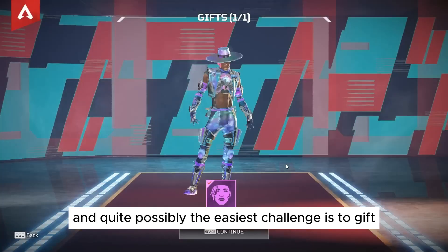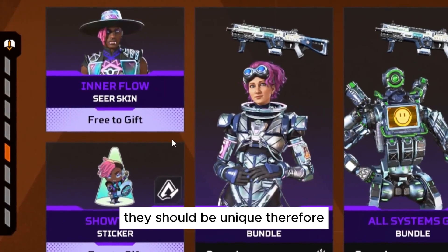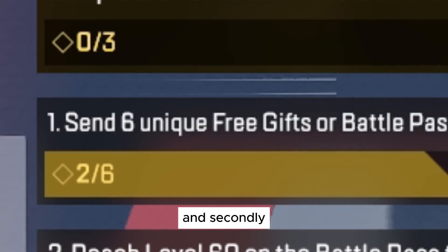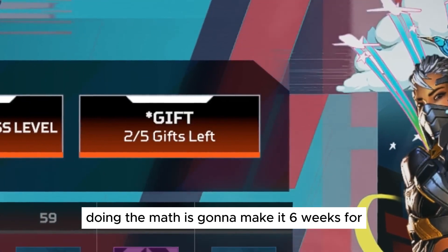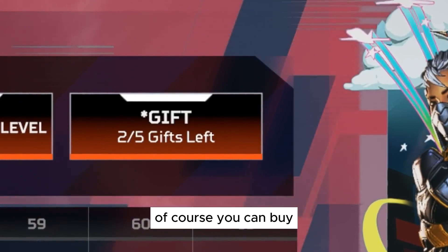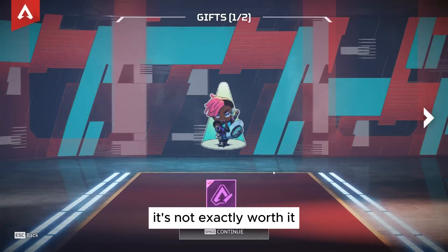The last and quite possibly the easiest challenge is to gift your friends certain items. They should be unique, so you can't repeat the items that you send. You can actually get two free items from the store every two weeks, so doing the maths, it's going to take six weeks for you to actually complete the challenge in a free way. Of course you can buy items and send them to your friends, but in my opinion it's not exactly worth it.